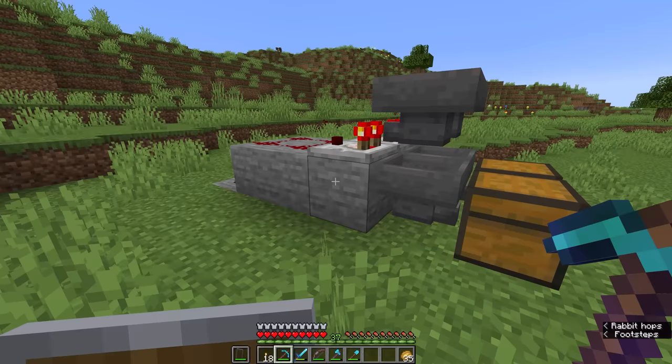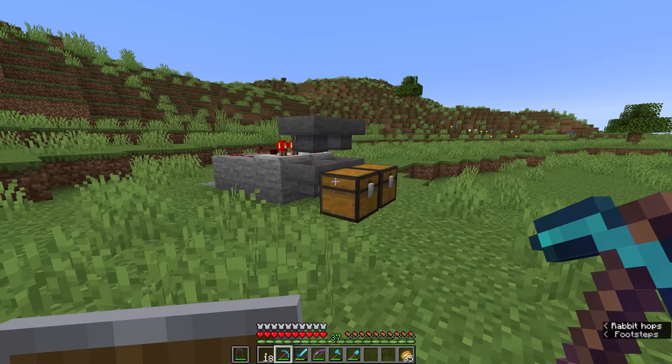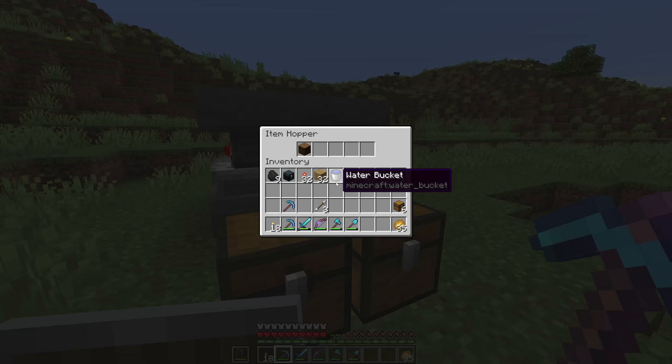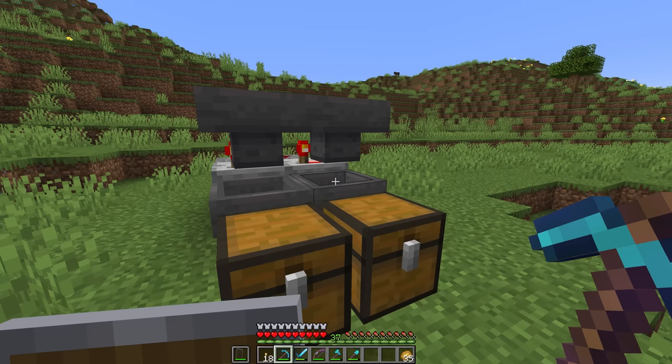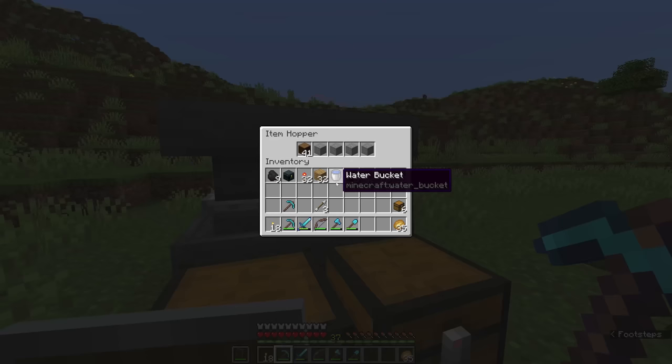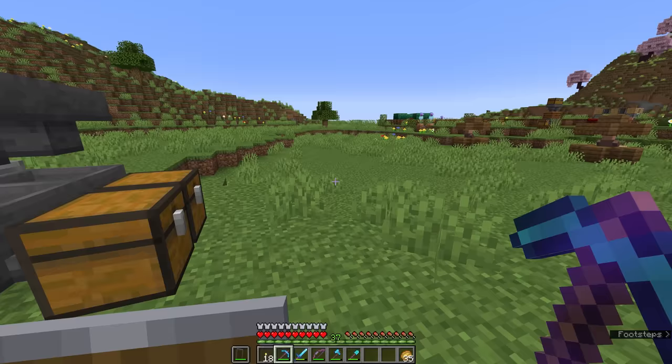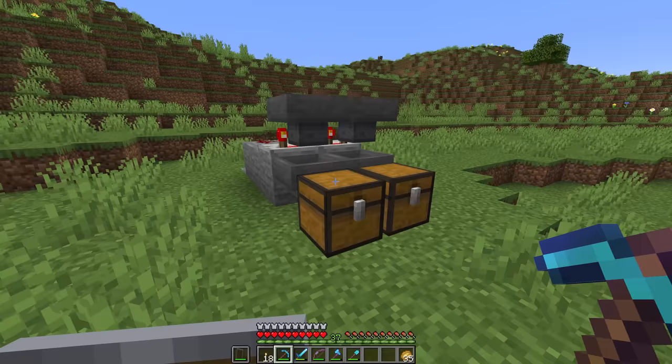This item filter design was popularized by Impulse SV. I consider it the gold standard of item filters, and it's what we're going to use for our bulk storage building. Naturally, if you've got 41 items sitting in your filters — 42 counting the hopper below — you won't want to use this for precious resources unless you have a vast quantity. That's why we're going to use these item filters for bulk storage of logs, wooden items, stone, dirt, and the kind of stuff you get tons of in a long-term Minecraft world.